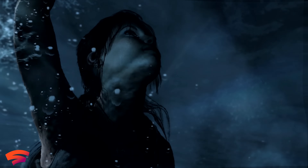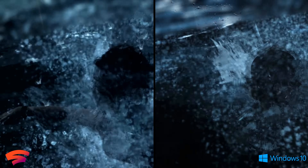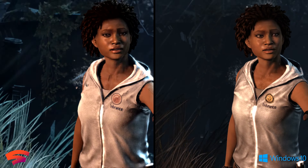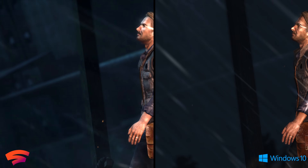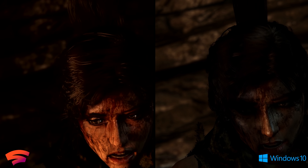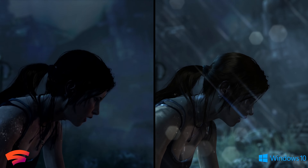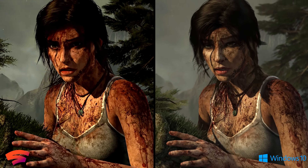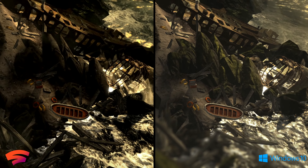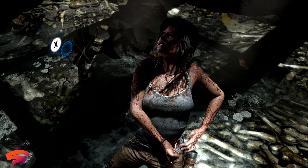Starting with the first game in the trilogy, there's a lot to say right at the start. With side-by-side images with the PC version, it becomes immediately obvious that the Stadia version of Tomb Raider 2013 is in fact utilizing the re-released Definitive Edition primed for current generation consoles. So that means we're looking at a game with increased saturation, slightly changed placement of geometry, and a very different looking model for Lara. At the same time though, that version of the game is also missing some of the nicer effects that the original PC version offered, like a lot of the tessellation for the world's objects, as you can see on the ground here.